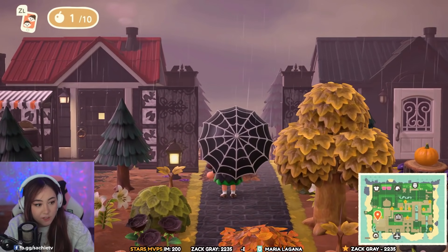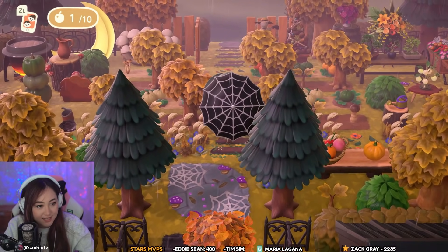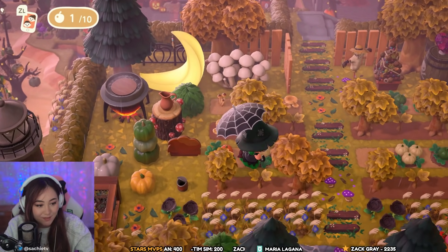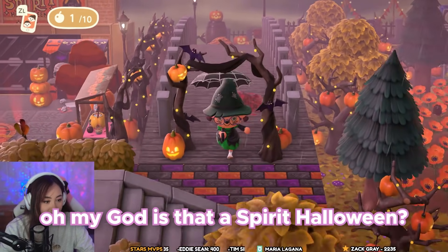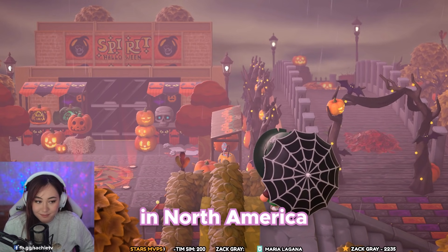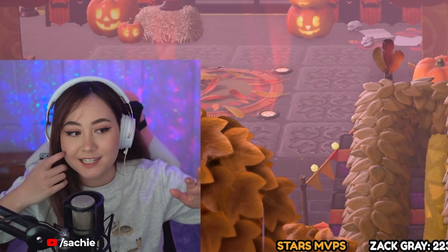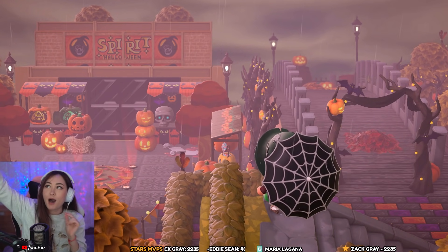We've come across more villager houses that look like abandoned houses with shattered glass. Behind the houses there's a little witch's garden where they're growing pumpkins and squash. There are mushrooms, random garbage, and weeds — it looks overgrown. There's actually a Spirit Halloween back there! For those not in North America, they're like pop-up Halloween costume stores. In September and October these places just pop up overnight in empty buildings with a plastic banner.